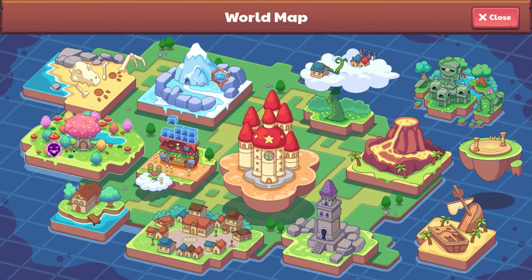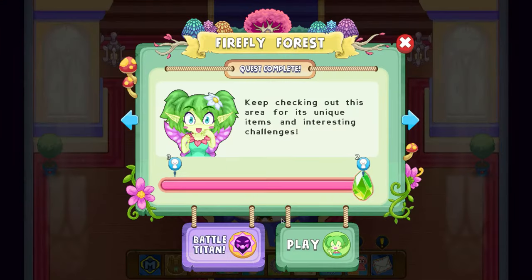Do you see this forest over here? That is Firefly Forest. And if we go to it — see, I already beat this place. But see, it says Firefly Forest, Quest Complete, because I beat the quest.